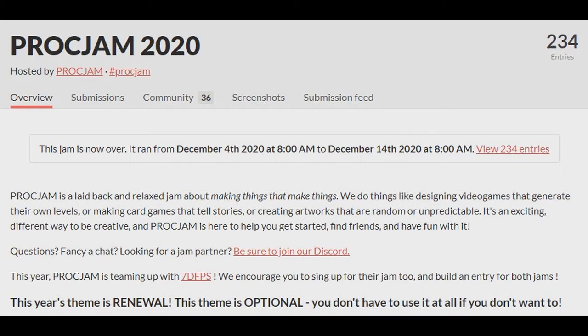This year's theme is renewal — it's an optional theme, it wasn't required by anyone. This game jam actually has a lot of stuff behind it: there are video tutorials, written tutorials, art assets, and there are Seeds, which is the name of the zine. So do check out all of these resources that come as a part of this jam.